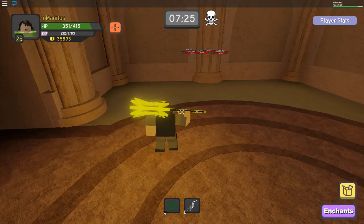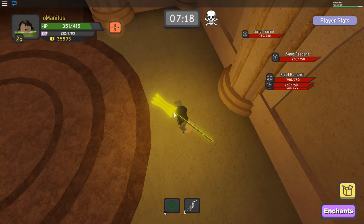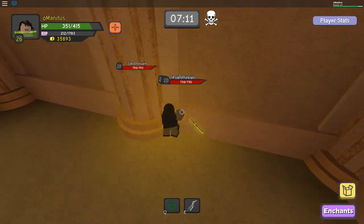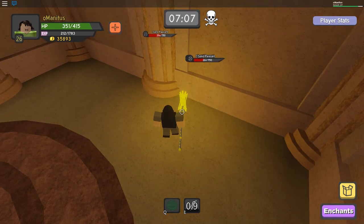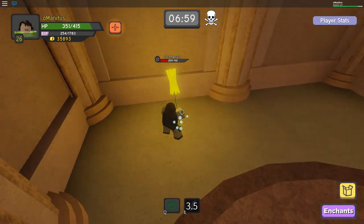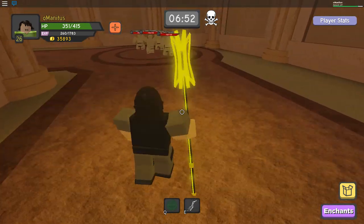Here's another tip: the mobs get aggroed by me but they're on the other side of the wall. As a mage, I can just spam my spell on them and they can't attack me because they're over the wall. I think that's going to get patched soon, but it's an easy way to kill them fast and get through the dungeon quickly.